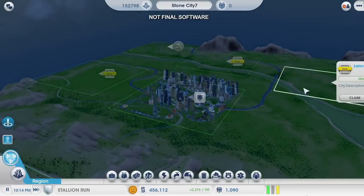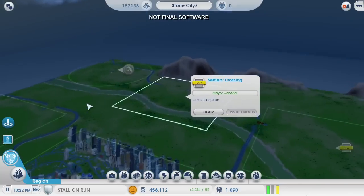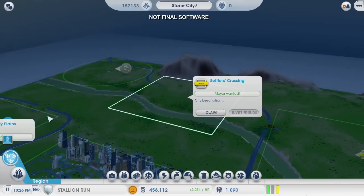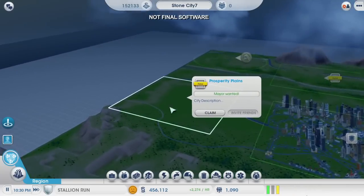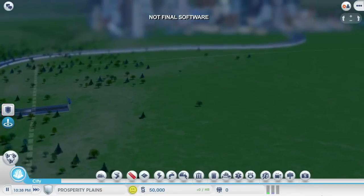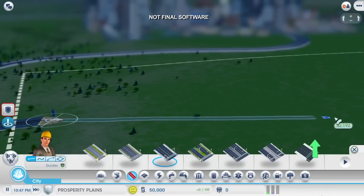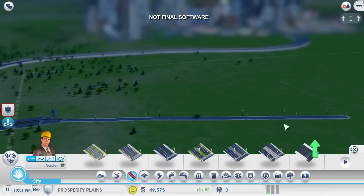Out in the region, there's plenty of room to expand. Each one of these squares is a place where a new city could start. I can claim a few for myself, claim them all, or I can invite some friends in to join me. Right now, I'm going to claim this spot for myself. This will be a perfect place to build a power plant where the tourists won't even see it. The first thing I have to do is create a road in my new city that connects to the region highway.